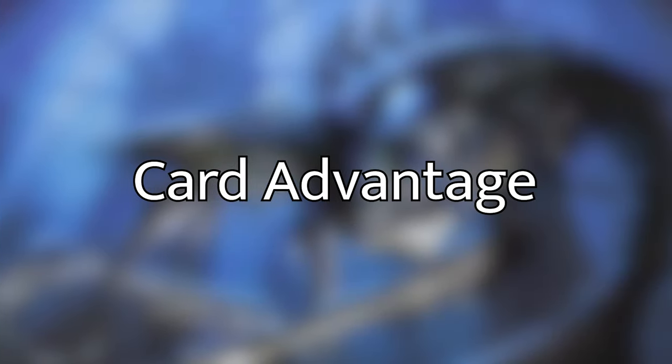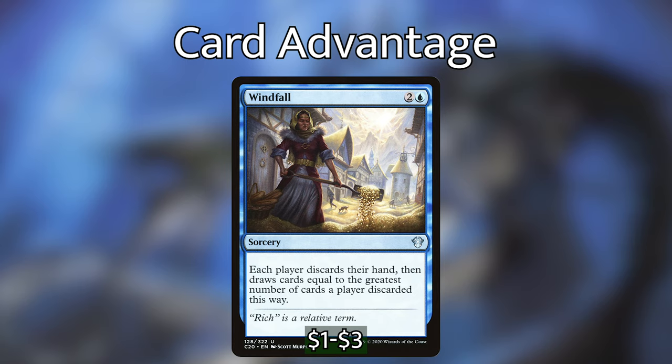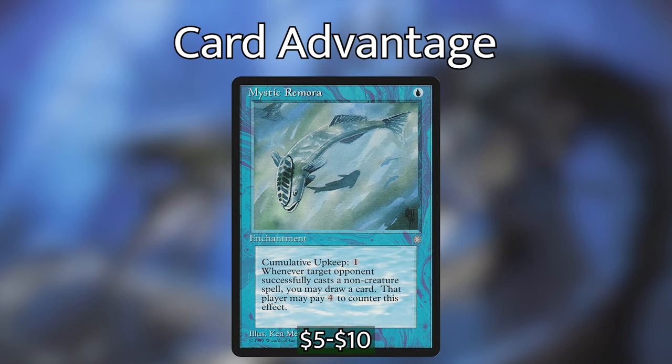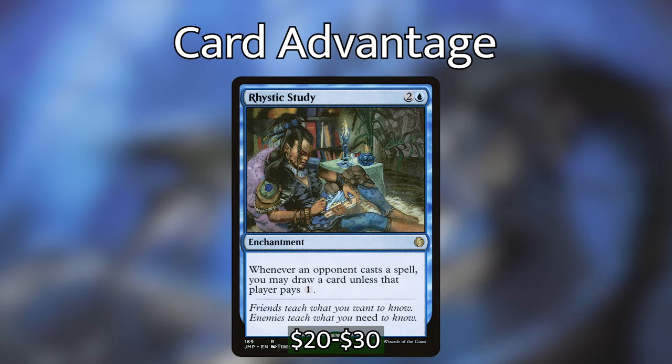Now my favorite section: card draw. Control players love drawing cards. Teferi, Master of Time is two blue blue — you may activate his loyalty abilities on any player's turn; plus one draws and discards a card; minus three phases out a creature; minus ten takes two extra turns. Windfall: two and a blue sorcery — each player discards their hand then draws cards equal to the greatest number discarded. Mystic Remora: one blue enchantment with cumulative upkeep one — whenever an opponent casts a non-creature spell you may draw a card unless they pay four. Necropotence: black black black enchantment, skip draw step, exile discards and pay one life to exile top card face down into your hand. Rhystic Study: two and a blue enchantment — whenever an opponent casts a spell you may draw a card unless they pay one.